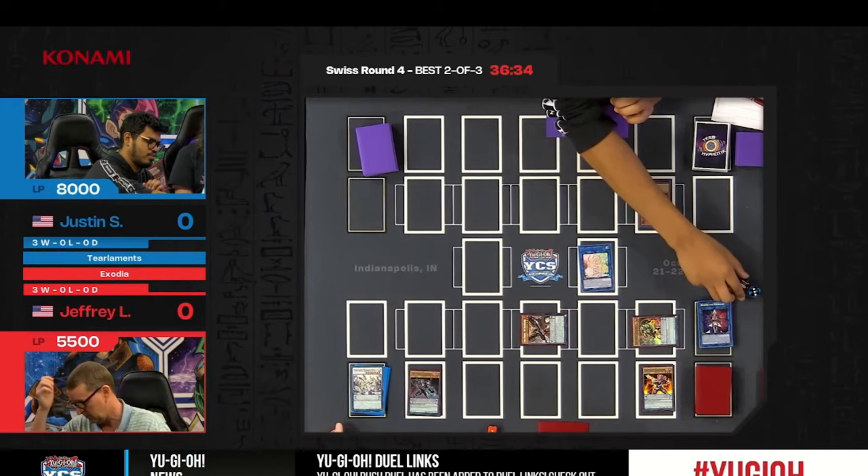Here we go into game three at YCS Indianapolis — Exodia the Forbidden One, going first. Jeffrey almost certainly has the combo; the question is whether Justin has a counter. Special summon Junk Forward, summon the Connector — the Connector gets you there. But it looks like a Herald! It is — Herald takes out the Diviner in hand. Justin is now down to three cards in hand. The fairy count will matter a lot right now.